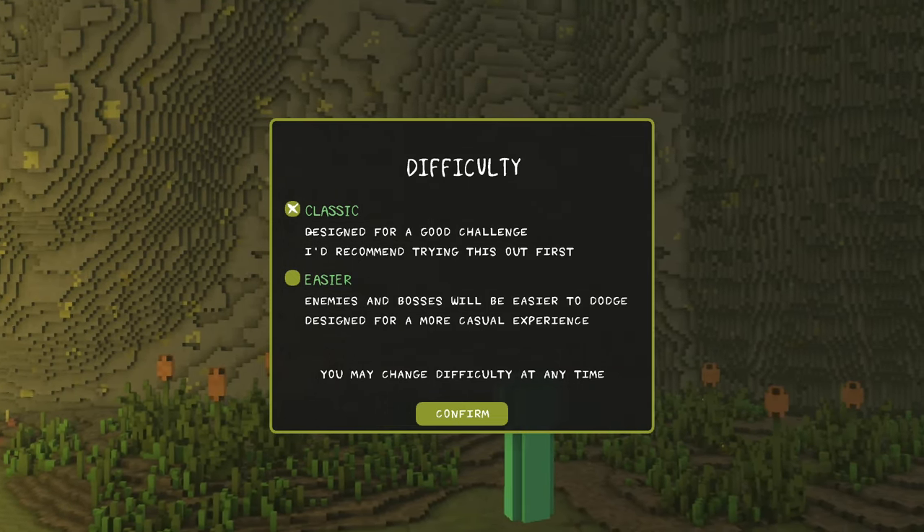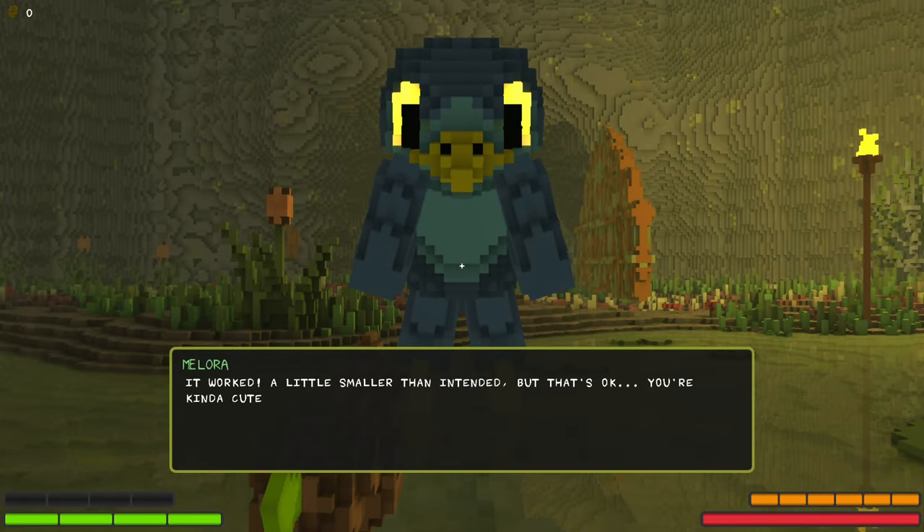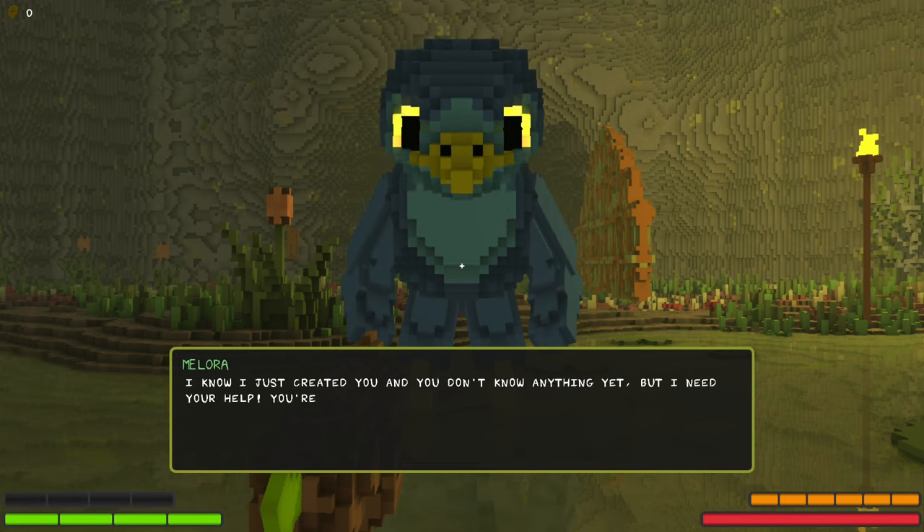Classic. Designed for a good challenge? Yeah. I think we definitely do Classic. Hello? It worked! A little smaller than intended, but that's okay. You're kind of cute.